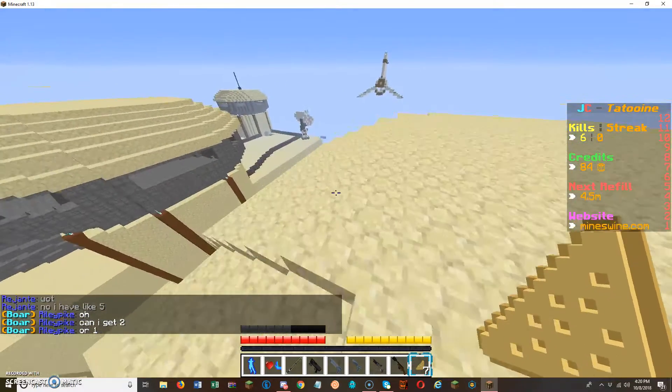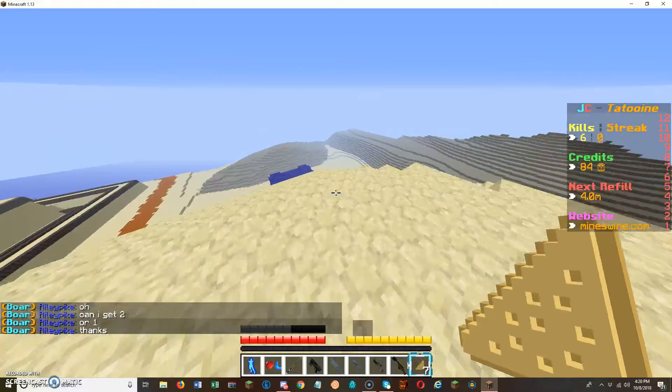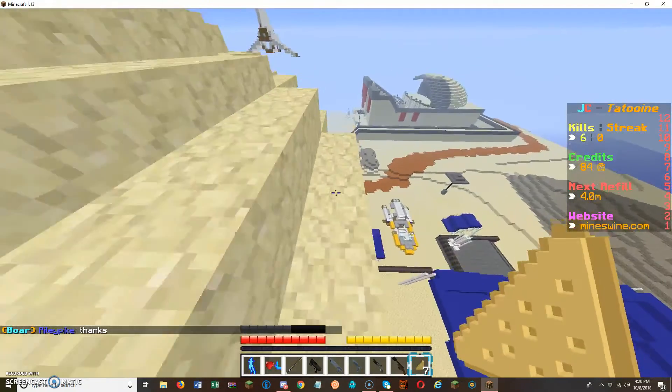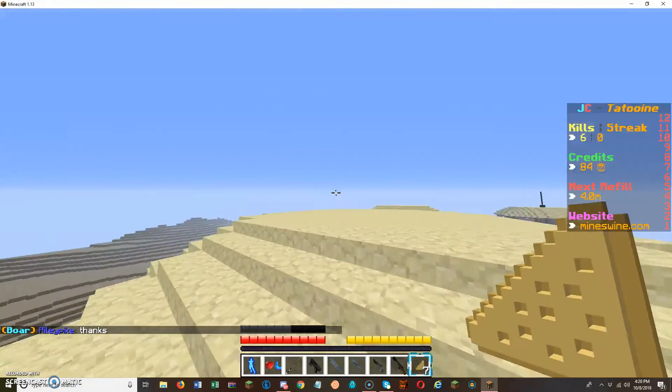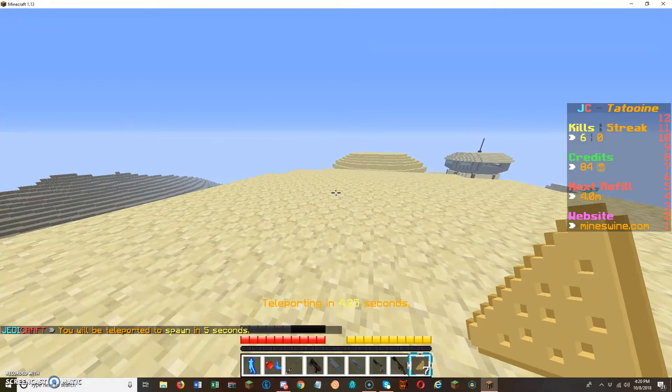Wow, we got a great spawn. If you spawn on a rooftop like this and you don't want to die, you should probably slash spawn. Let's see if there's any jumps I could get to without killing myself. It doesn't look like there are.